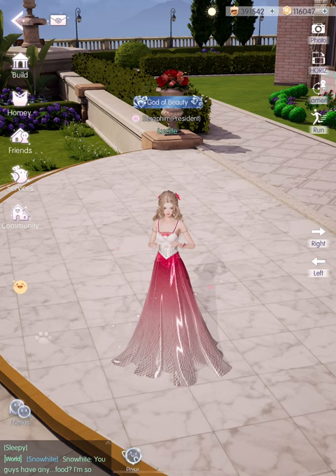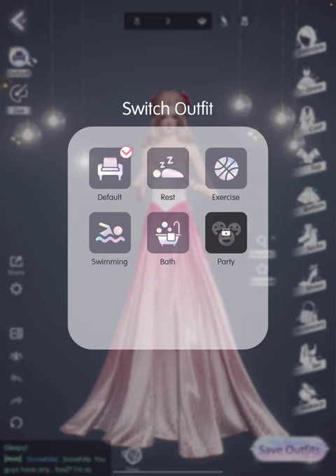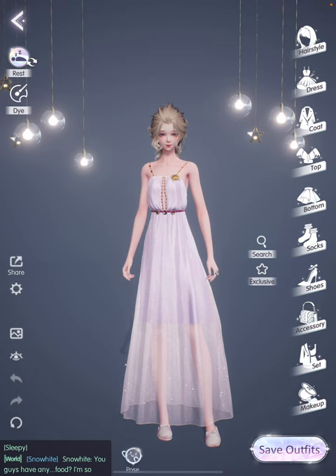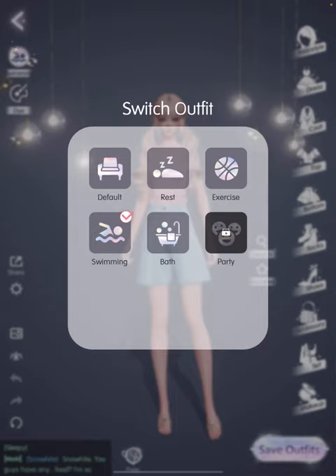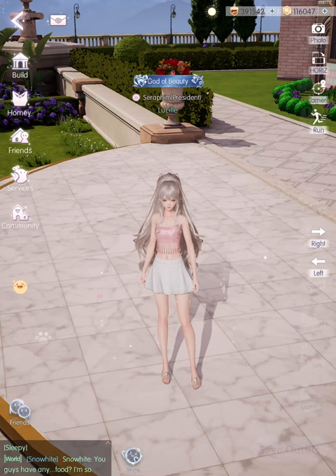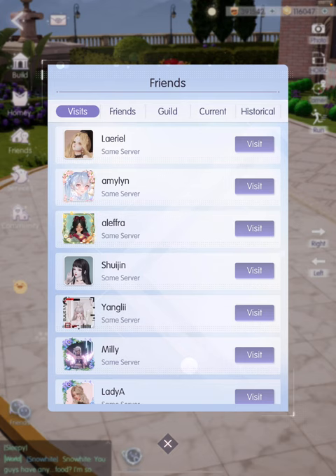The Homey button is where you can customize outfits for different activities at home. For example, when you jump into your bed your character automatically changes into a different set of clothes. If you don't like the default outfit, just come here and change it to something else. The same applies when interacting with gym equipment, jumping into a pool, or taking a shower — your character will automatically switch to your custom outfits for each activity.